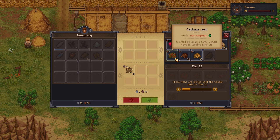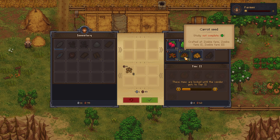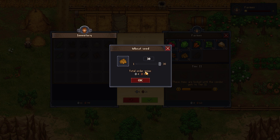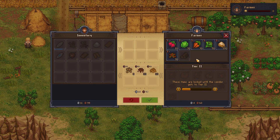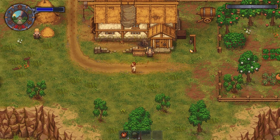Let's go ahead and buy all of the carrot seeds — that is a lot of cabbage seeds. Do we need 30 cabbage seeds? We do want all of the carrot seeds. Wheat seeds as well. We don't have enough money for all the cabbage, so the cabbage seeds are the least important. Let's bring this down to where we can actually afford it. There we go — all of our money spent. We are flat broke now, completely broke.